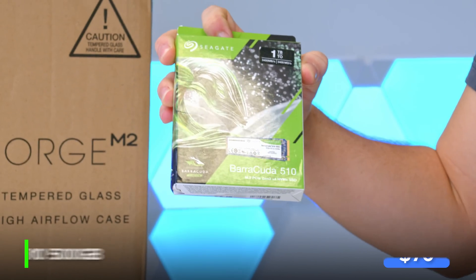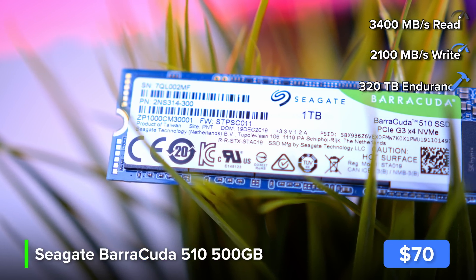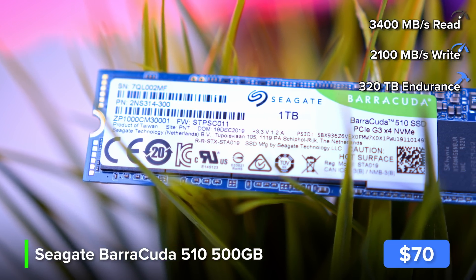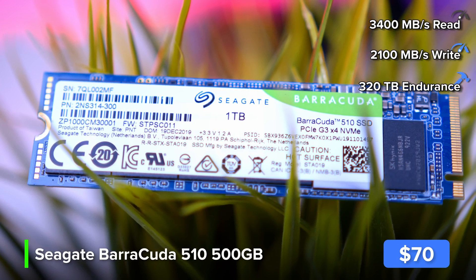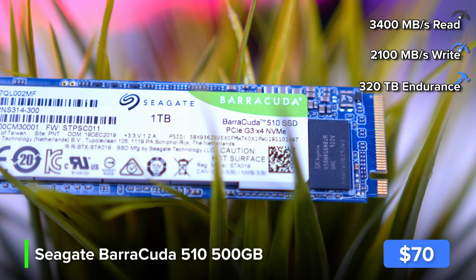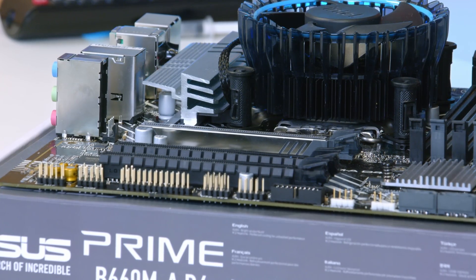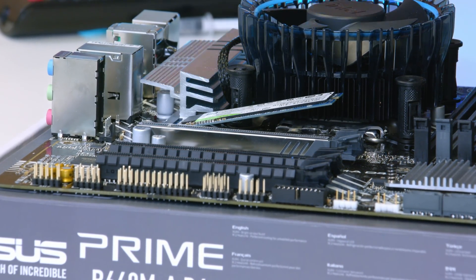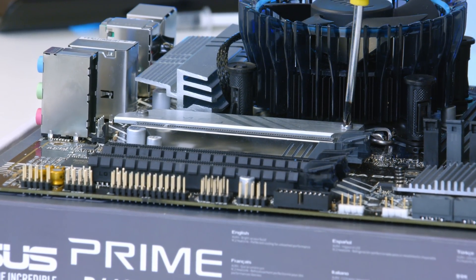This right here is the storage — Seagate's Barracuda 510, available in either 500GB or 1TB capacities. Both are a good choice, but if you want to save some money, the 500GB drive is not a bad shout. If more capacity is your thing, go ahead and pick up the 1TB version. This will be installed under the included M.2 heatsink, which not only secures the drive in place but also helps keep temperatures nice and low. With the motherboard assembly wrapped up, we can now transfer the whole thing into the case.